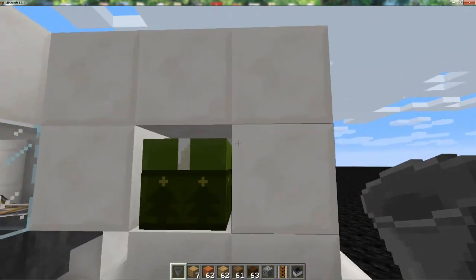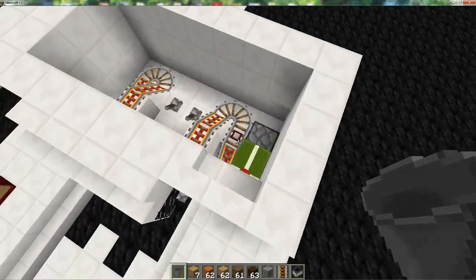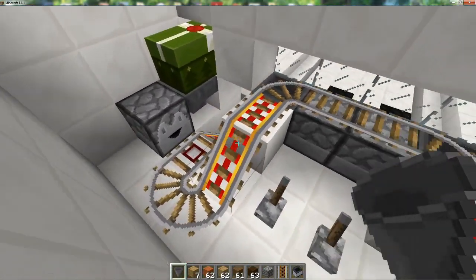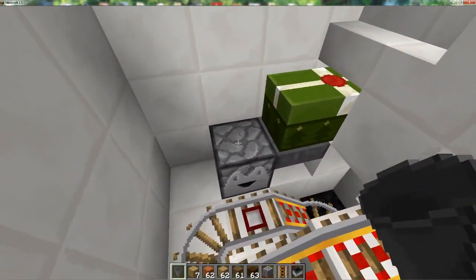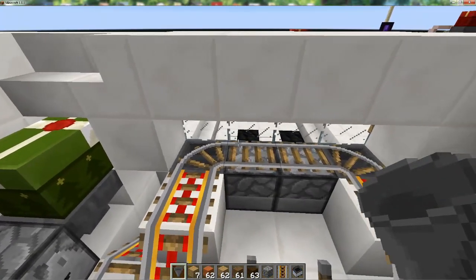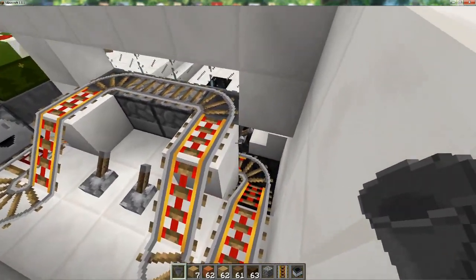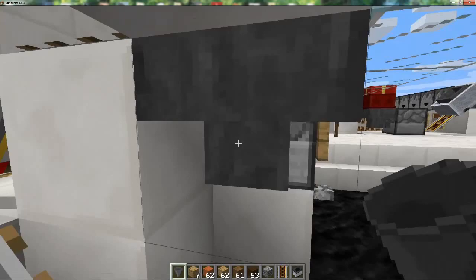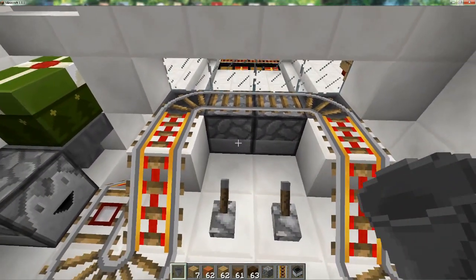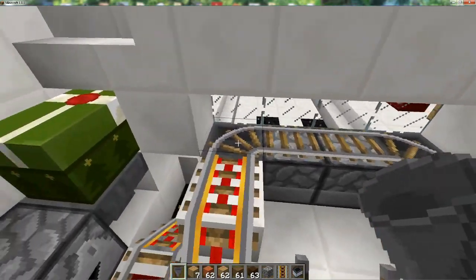If I went to the sheep farm and the glass farm or whatever, I would put my glass and sheep wool into here and it would go into this dropper right here. When the cart comes by, the detector rail triggers the dropper. The dropper shoots one item in, it goes up, delivers the item into these droppers through those hoppers, then goes back down to pick up any waste and brings the waste back up to deliver it.